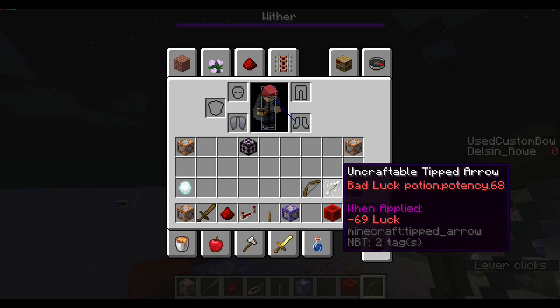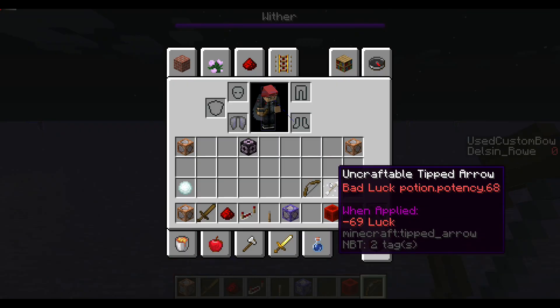This arrow is a custom arrow of bad luck. I chose bad luck specifically because that effect cannot be brewed in survival.